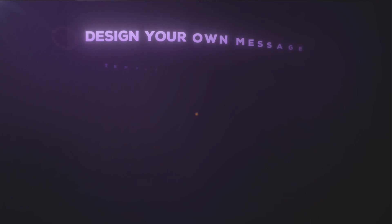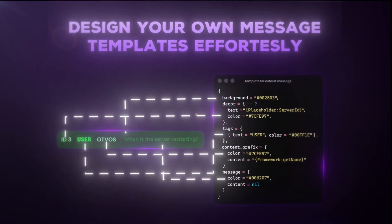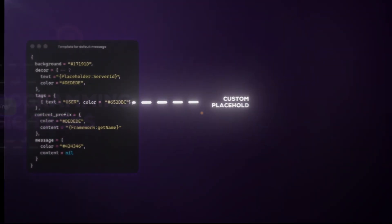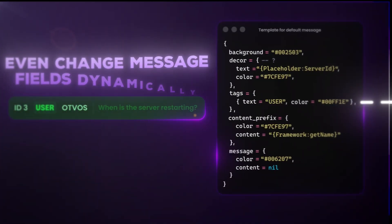Design your own message templates effortlessly. All of the fields are optional and fully customizable with dynamic data. No more programming for basic tasks. You can create custom placeholders that connect with third-party scripts, and even change message fields dynamically.